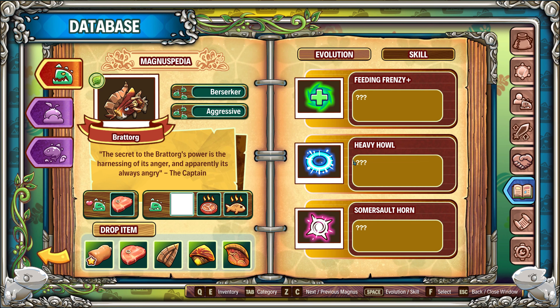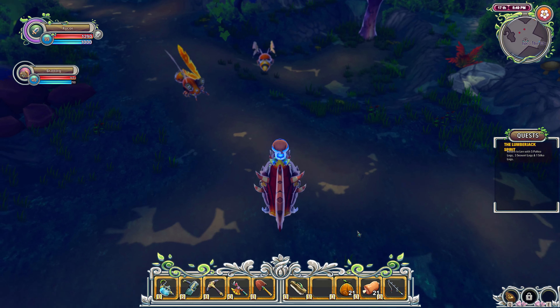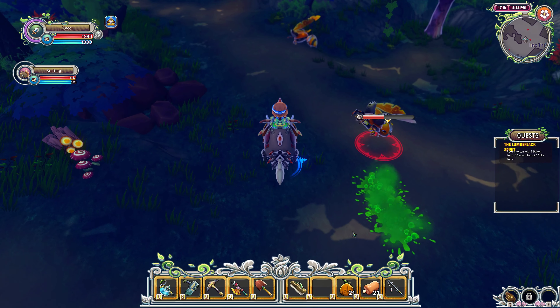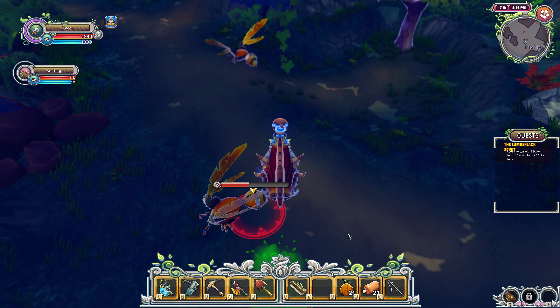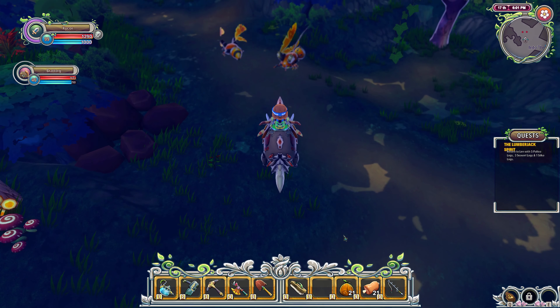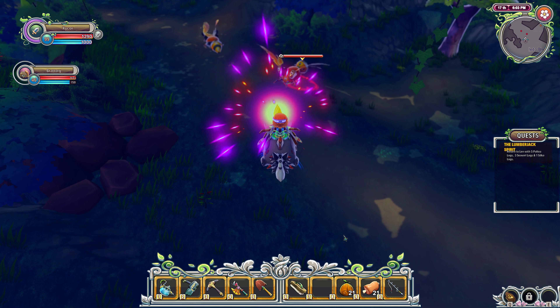So Q is the Heavy Howl and E is the Somersault Horn - you press E to get Somersault Horn to activate. With the Magnus, first it's left click for regular attack, right click is the secondary attack, Q is the third attack, and E is the fourth attack. You get four attacks with each Magnus, though not all Magnus have four - it seems like the higher ranking ones have four or more. The E attack on him seems to have a pretty good AOE.